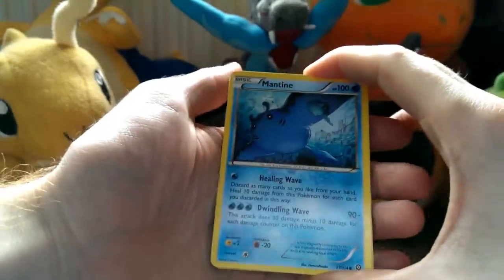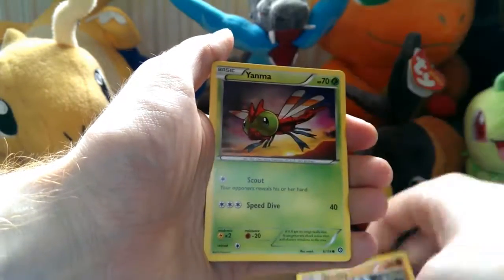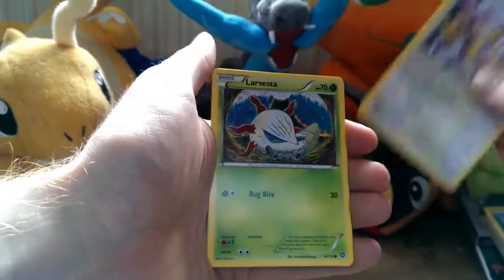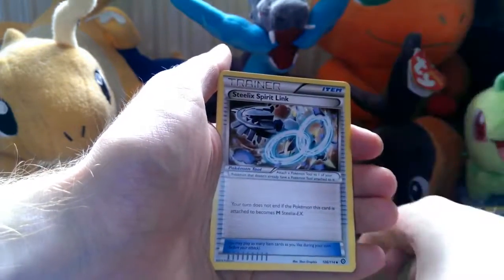Last pack — magic maybe. See if we can get anything from the last pack. We start with a Mantine, Mankey, a Stantler, Aipom, Larvesta, Flaaffy, and a Steelix Spirit Link.